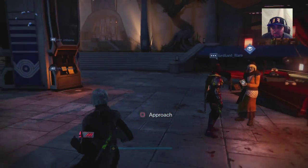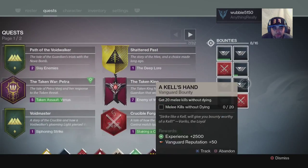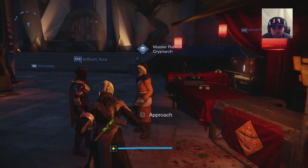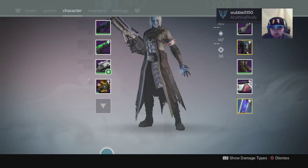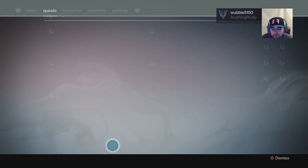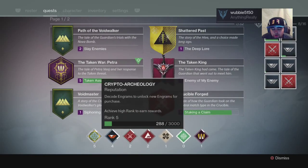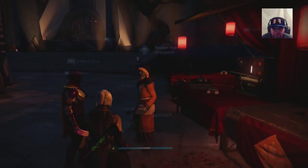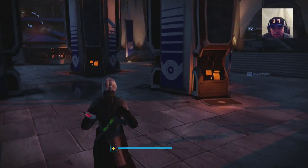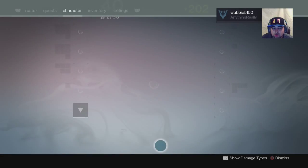Once you do that, you'll get a bunch of engrams while completing those bounties. Then come to the Cryptarch, turn those in, and your Cryptarch rank goes up. He gives you a little purple envelope too — that's three ways you can get purple packages.